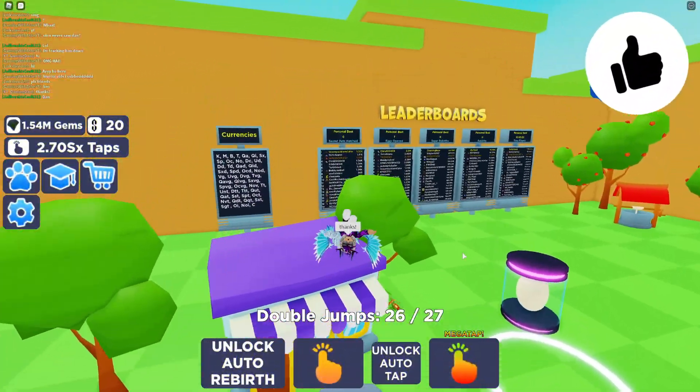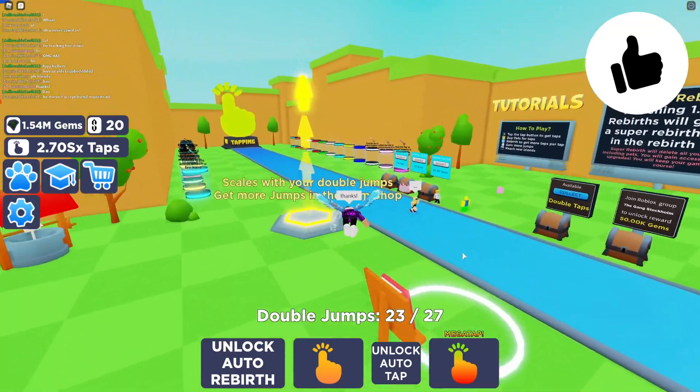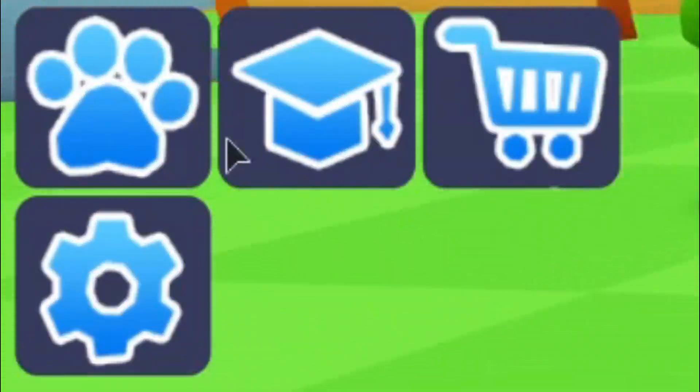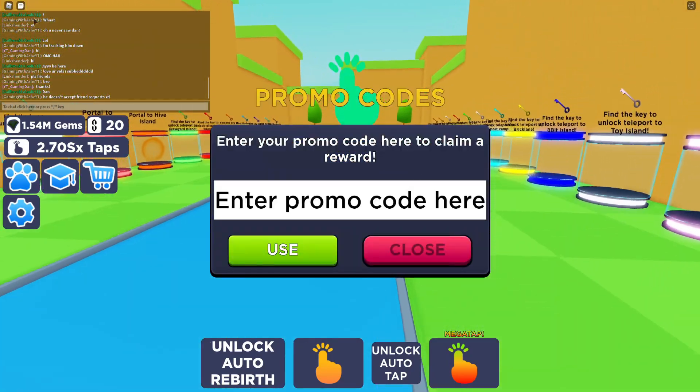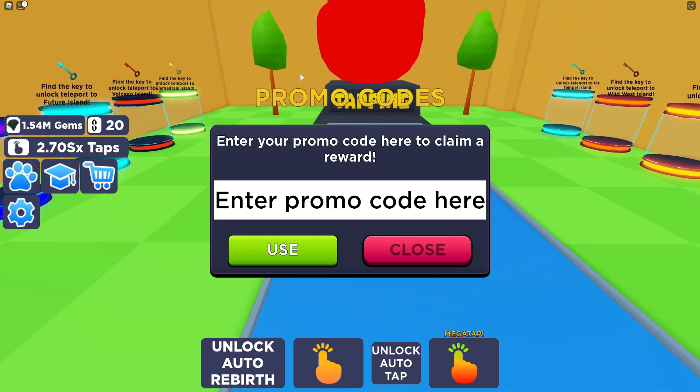Right here guys, if you do not know already, in Tapping Simulator to enter game codes, you're going to want to go to the left where the settings icon is, click on that, then click on promo codes. Then the code menu comes up. So these are in no particular order — let's just get into it now.